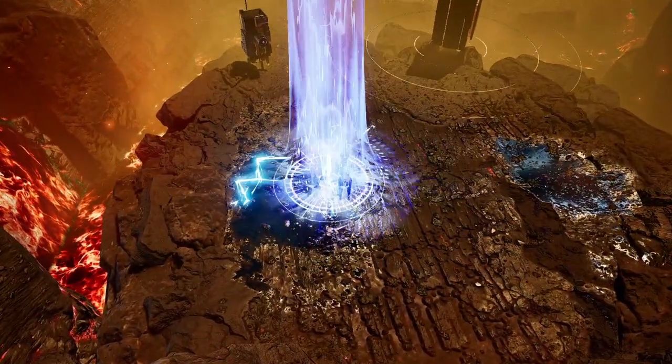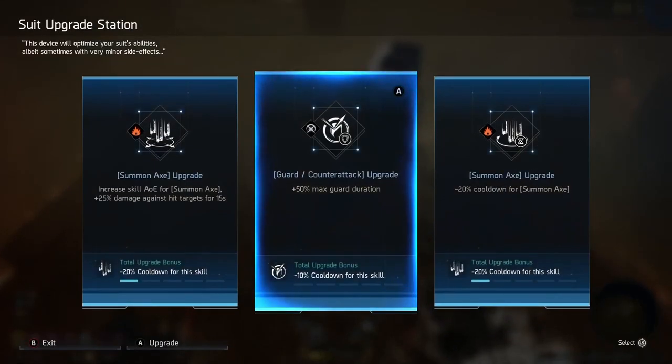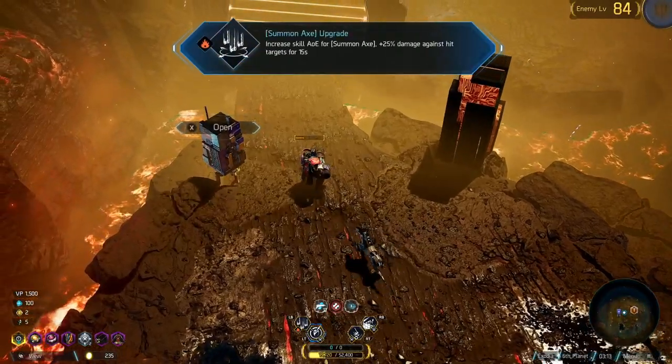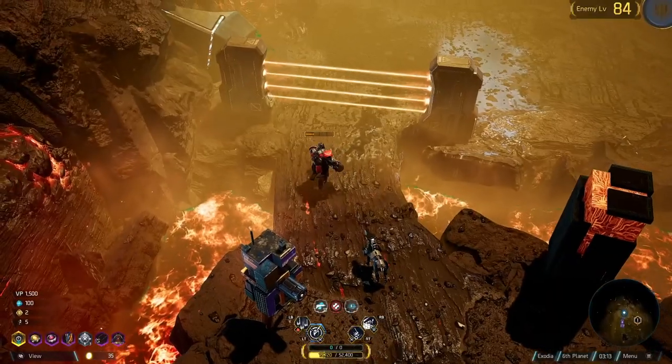One thing they did strip away from Guillotine is his burn multipliers, but that doesn't matter because Protean is immune to burn — so generally you don't play around burn anyway.